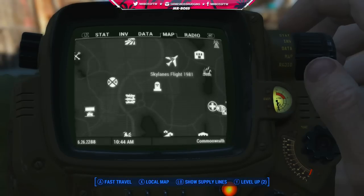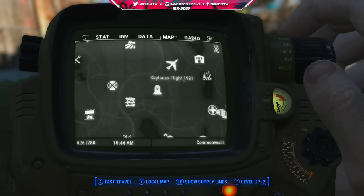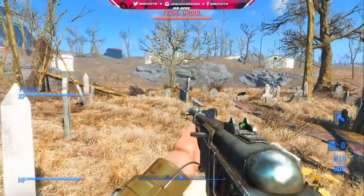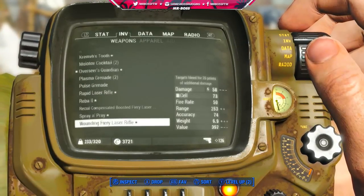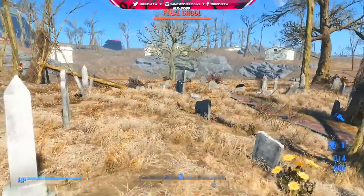The next supply is going to be ceramics, and in order to get ceramics, we're going to go to the Wildwood Cemetery. It's located kind of in the middle of the map, just south of Tempine Bluffs, and I believe to the east of the Starlight Drive-In. It's pretty easy to find, and basically, as it sounds, it's a giant graveyard and cemetery. When you get there, there's going to be a ton of feral ghouls — it shouldn't be anything that you can't take care of.